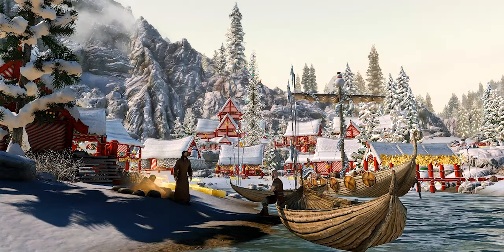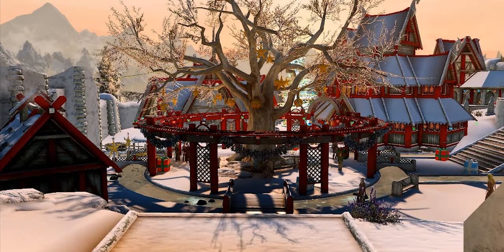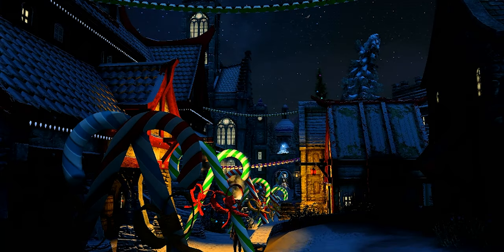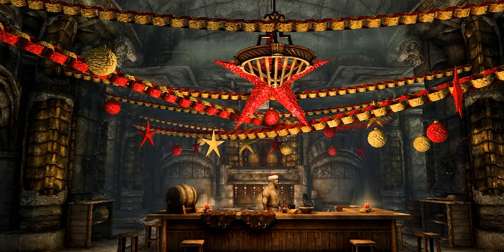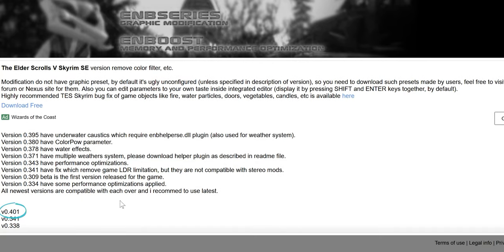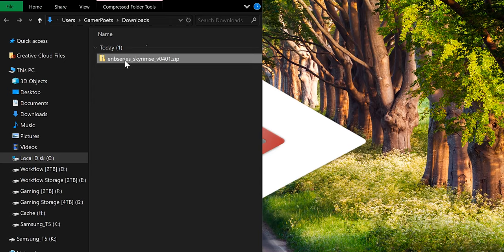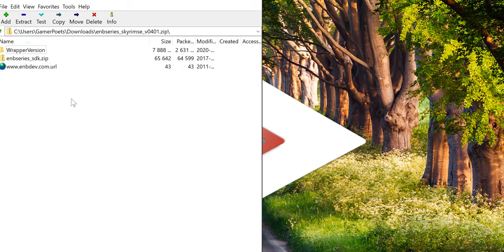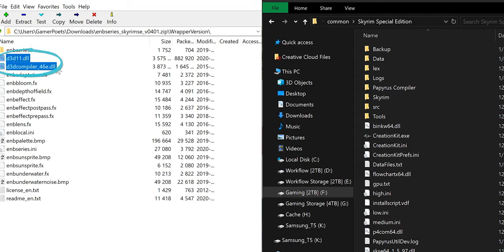To put this star on top of the proverbial tree, we're going to install a highly underrated, highly customizable ENB. This is what I've used to get footage for the entire 2019 Christmas series. Let's close this year out right. ENB series for Skyrim SE — download the most recent version. Links are provided. Open the archive, wrapper version. In the second window, open the game folder. Highlight d3d11.dll and d3dcompiler_46e.dll, and drop them into the game folder.